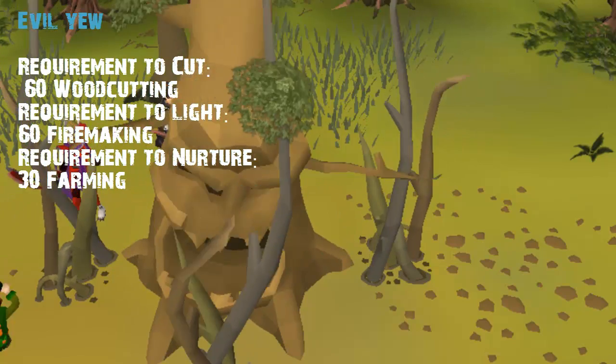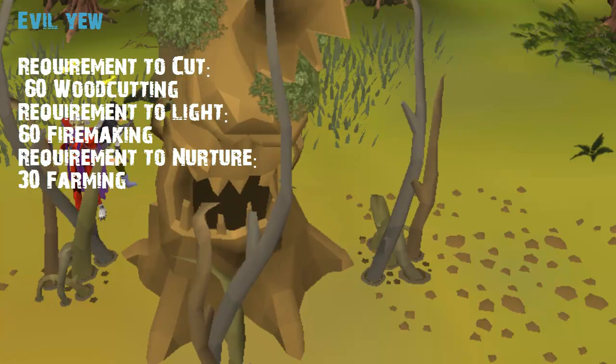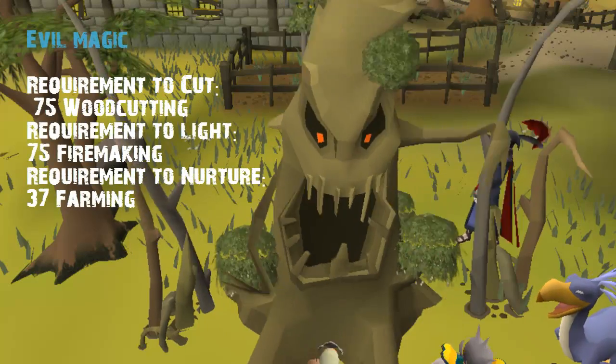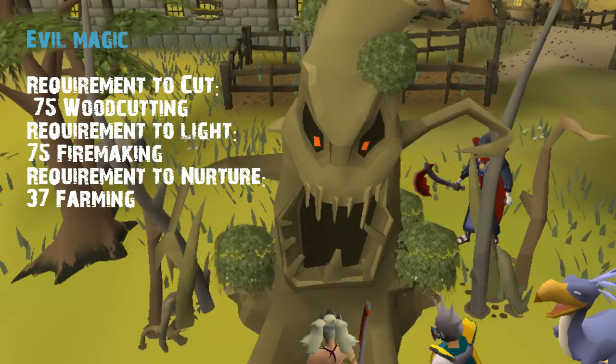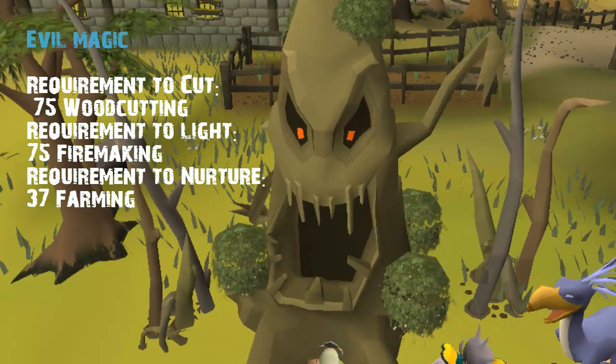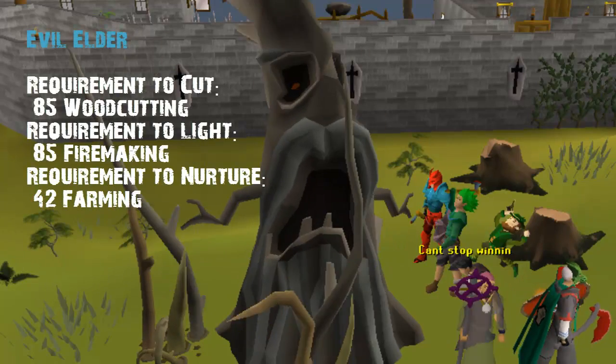The evil yew tree requires 60 Woodcutting to cut, 60 Firemaking to light, and 30 Farming to nurture. The evil magic tree requires 75 Woodcutting to cut, 75 Firemaking to light, and 37 Farming to nurture.